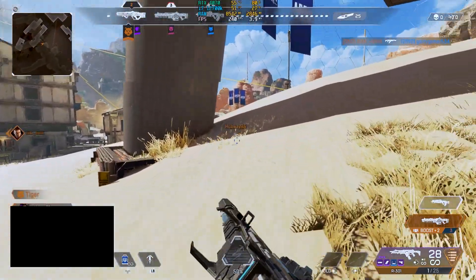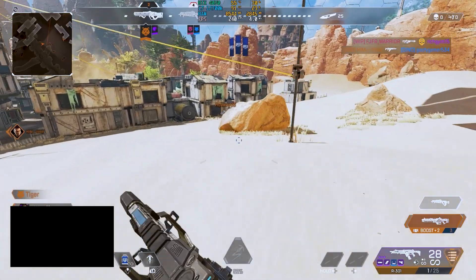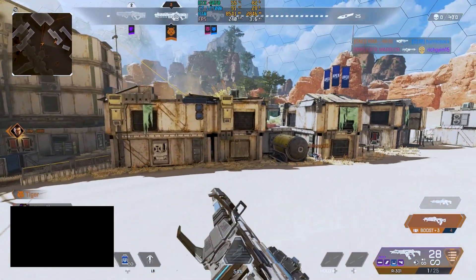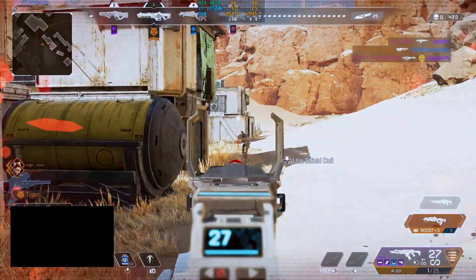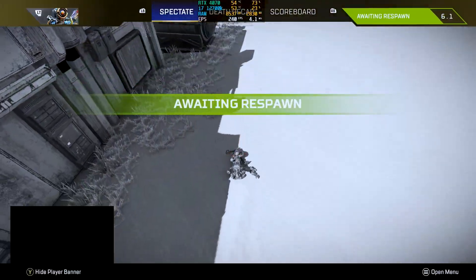Max 240 FPS in Apex. I think on my 2080 Super I only got like 180.